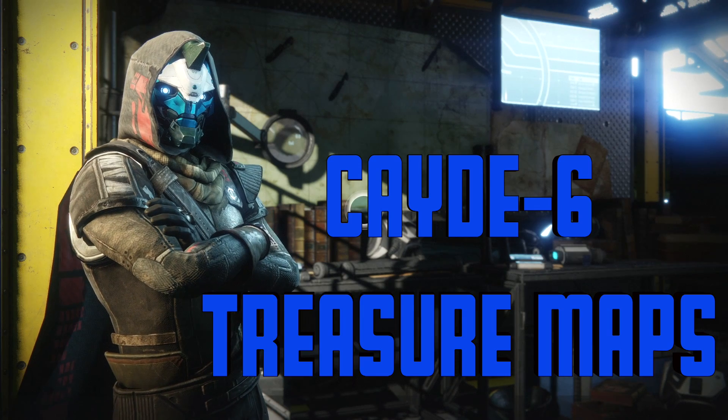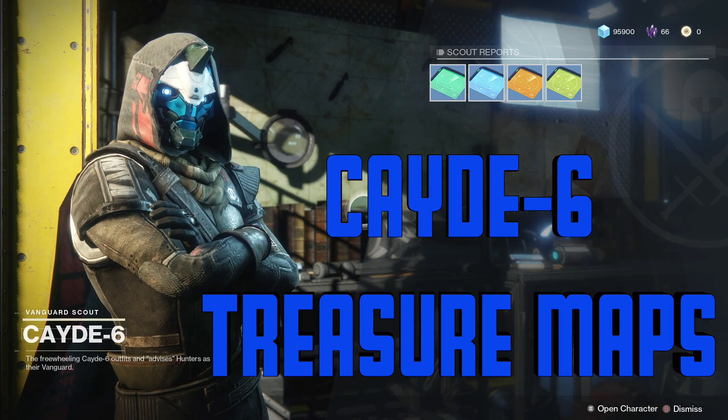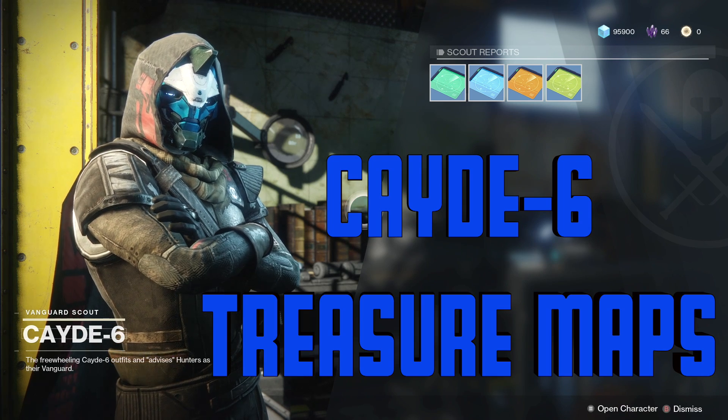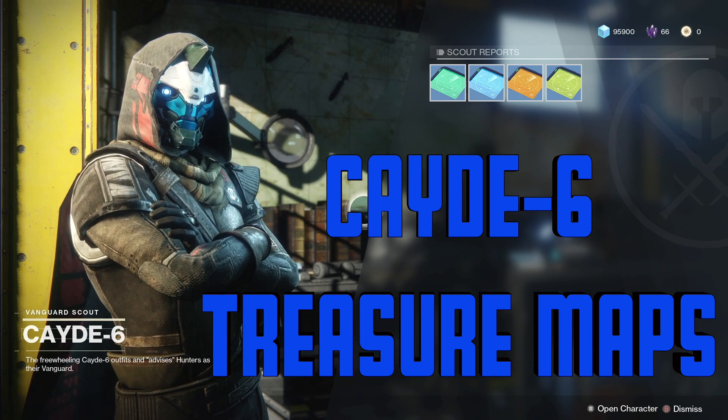And now there you go. You've gotten all the treasure maps given to you by Cayde-6. Each of the chests drops different loot, and sometimes they might just be Glimmer, and sometimes it may be nothing at all — that's what happened to me with some of them. But I hope this video has helped anyone having trouble locating any of these.